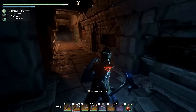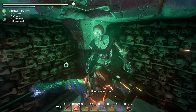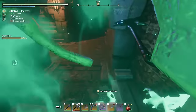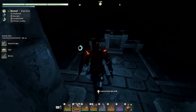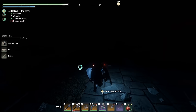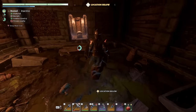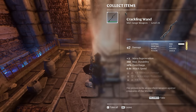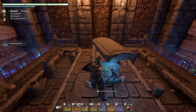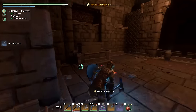Come down here — slam works nicely. No chest here but on this side — mud, unguarded. Crackling Wand level 25 rare — again a random drop so it could be anything, even legendaries.